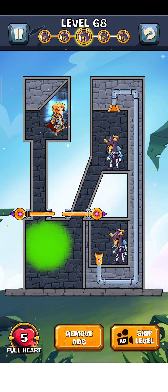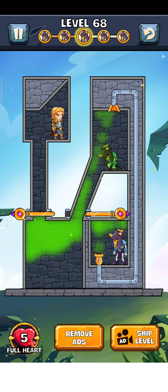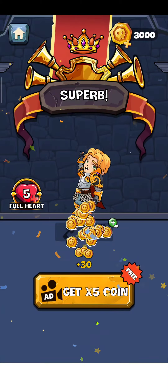Tap here for the next level — level 68. So let's play. First of all, just release this pin here, and it follows up and flows perfectly. And there you go, the level is complete — just tap here for the next level.